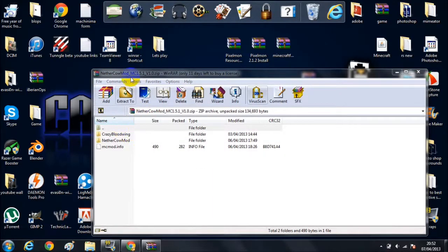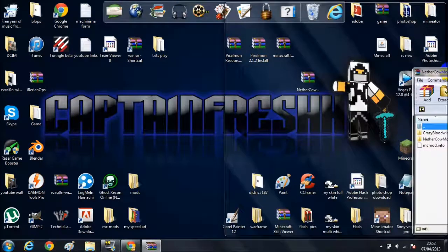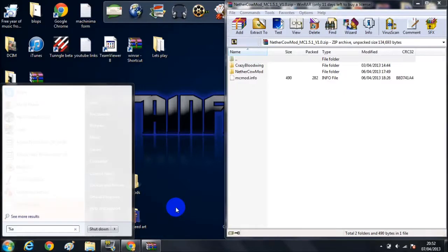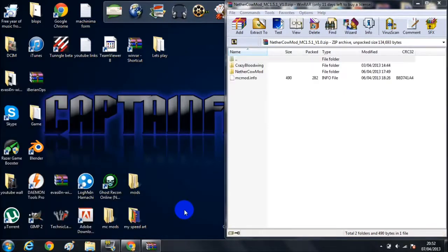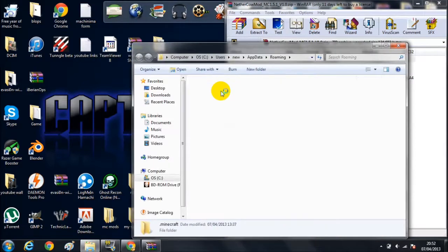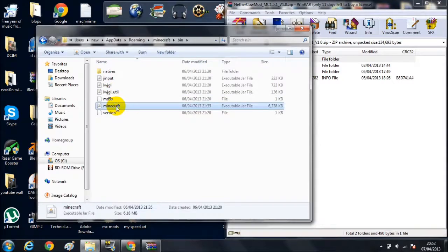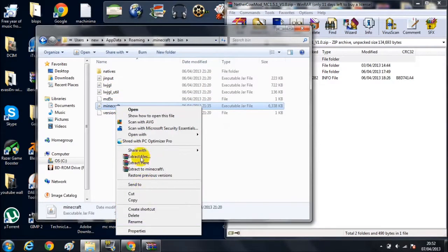Okay, so you just want to open this mod. I'm going to put it to the other side, then go to Start and type %appdata%. This will lead you to your Minecraft .minecraft files. Go to bin, right-click on your Minecraft jar, and hit open with WinRAR Archiver.